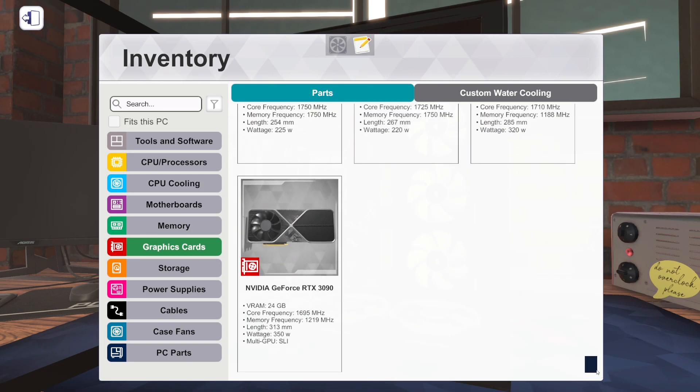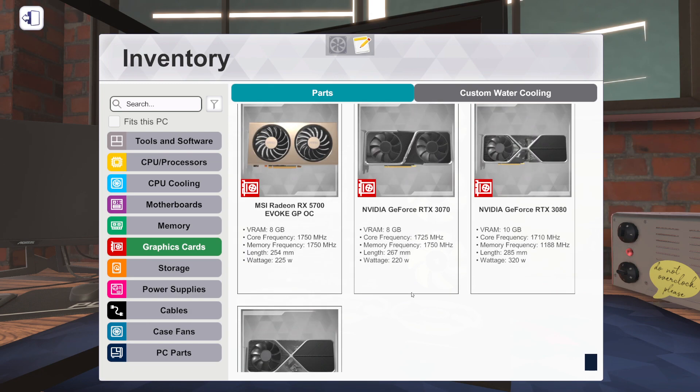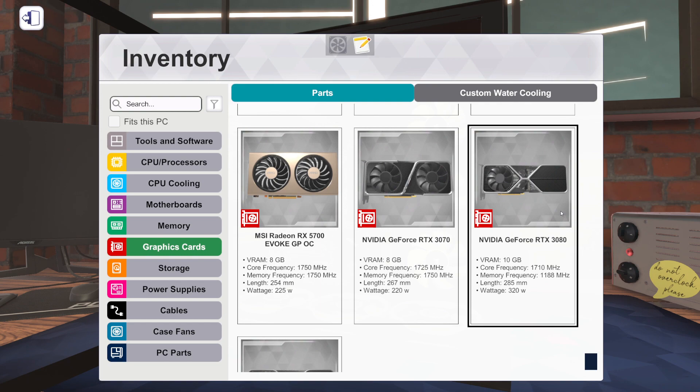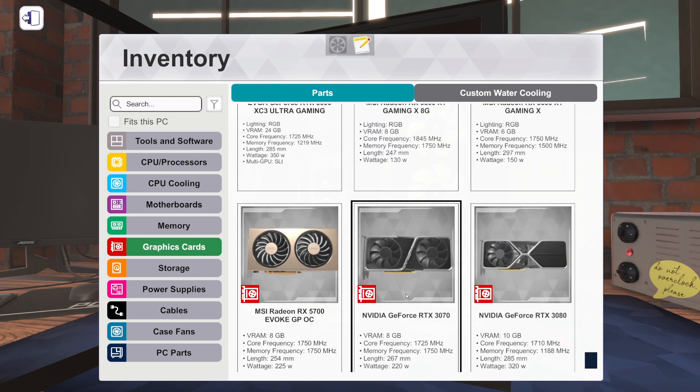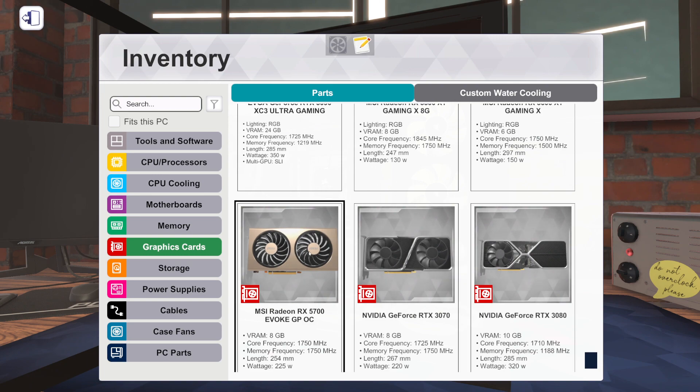Graphics cards - we finally got Founders Edition 3000 series cards from NVIDIA. That's super exciting - the RTX 3090 and the RTX 3080, which means I can finally update my personal PC in the game. I actually think I have to rebuild it because I think it's been lost - but look forward to that video soon. We also got the Founders Edition RTX 3070. This is the first time the 3080 and 3070 have been in the game at all, which is cool.